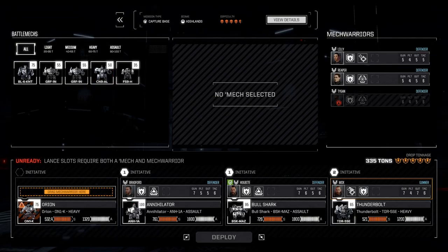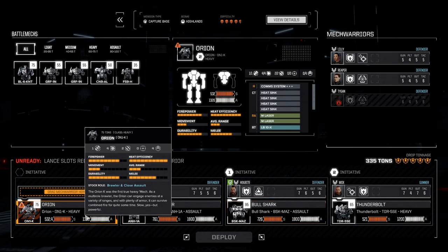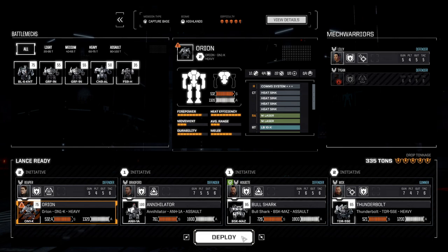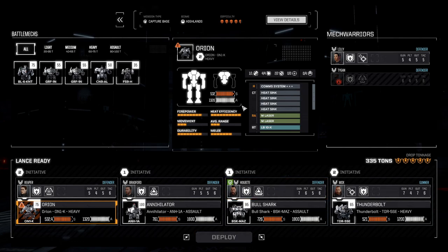We are deploying the same team as before. The Thunderbolt is our LRM boat. We got the Annihilator and the Bolt Shark for our frontline heavy fighting, and the Orion as a scout/tank. Let's use Reaper instead of Taigen, who needs to heal. Our tonnage is fine — the game tells us we're pretty much good to do four and a half skull missions, so let's jump in and see how well we can do.